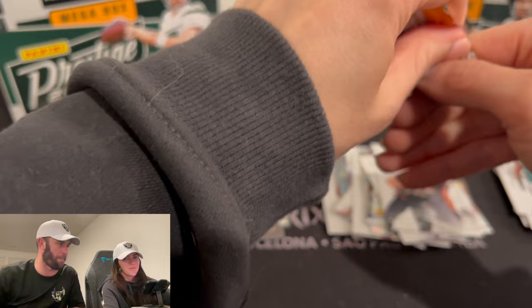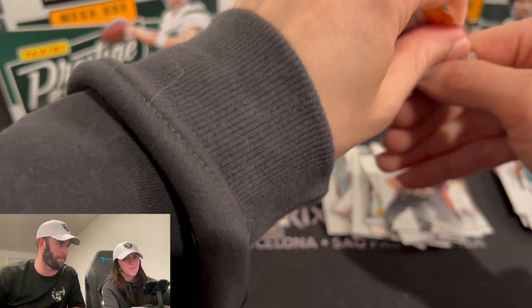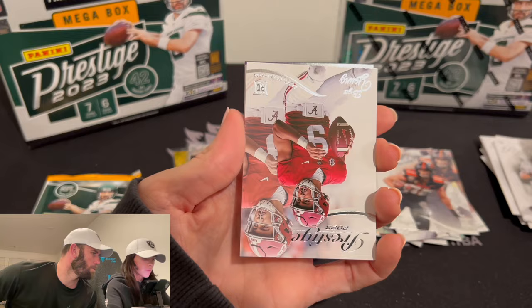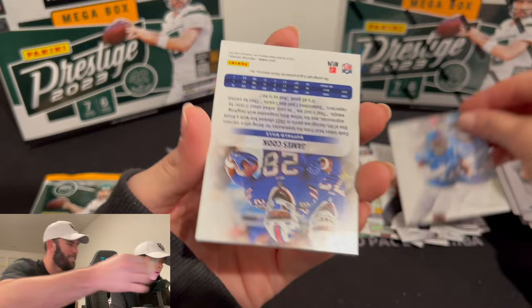We got our two numbered parallels. Now we're just hoping for an autograph, potentially, in one of these last two packs. Bryce Young! Bryce Young — yes, yes. That's the quarterback we're looking for. Jonathan Mingo? Not the receiver we're looking for.